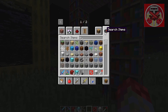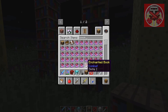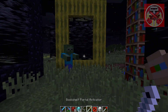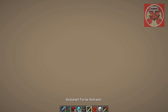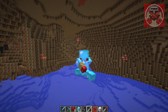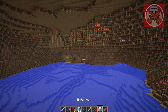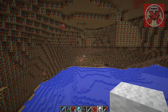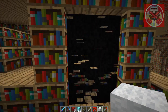I forgot to get the bookshelf activator, my bad. But yeah, we got that and we're in a whole dimension full of knowledge. Like, look at all this knowledge guys — all the knowledge you need in the world. Filled with water, TNT, and more wither skeletons. But still, with this you can pretty much have all the knowledge you want, which is pretty lit.